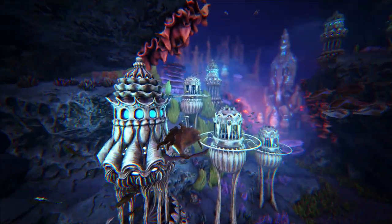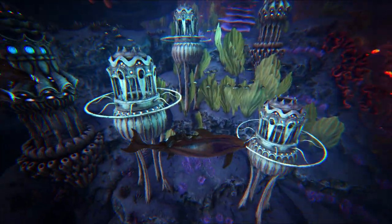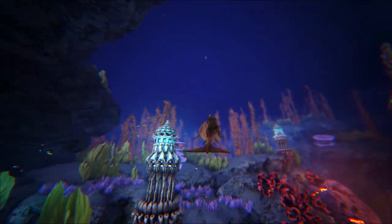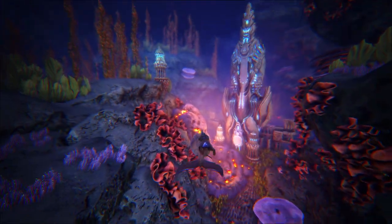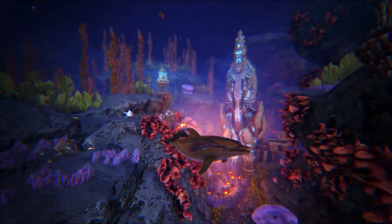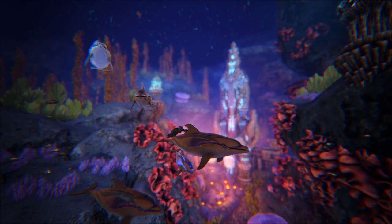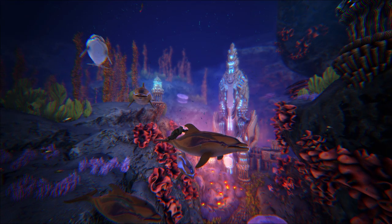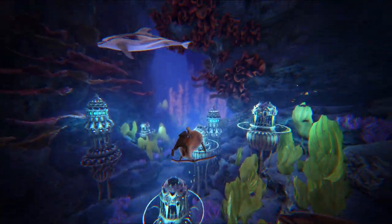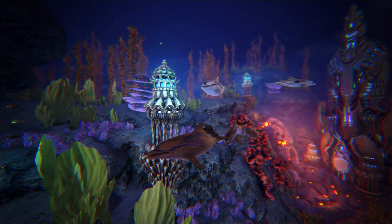Hopefully there'll be some updates once the developers see what it's like down here with a dolphin — especially since the teaser trailer actually showed a dolphin swimming in the trench. You'd think they'd have realized you can't survive down here as it currently stands. There does appear to be a bug where temperature is worse when riding the dolphin than when off it. I enjoy this area — I wish the upper ocean had the same visibility as the deep sea trench. Thanks for watching, and I'll see you in the next one.